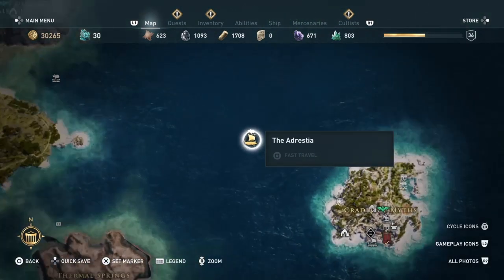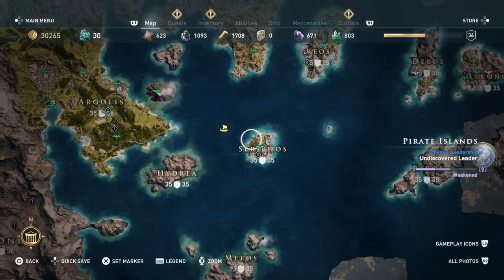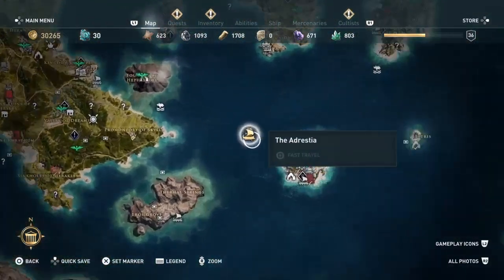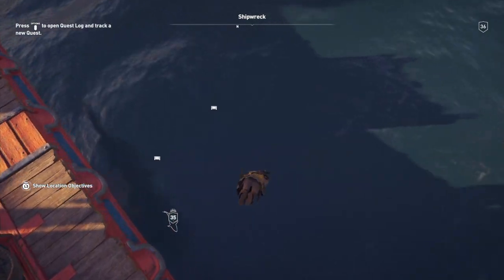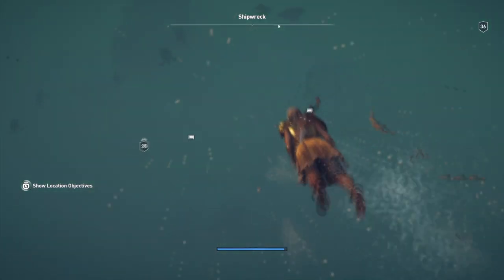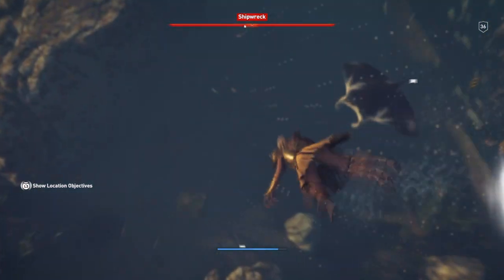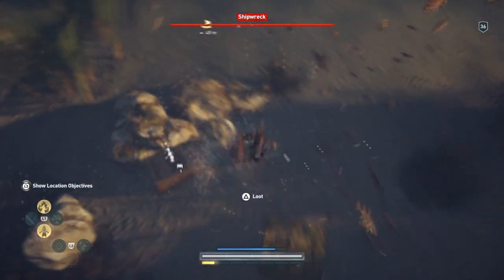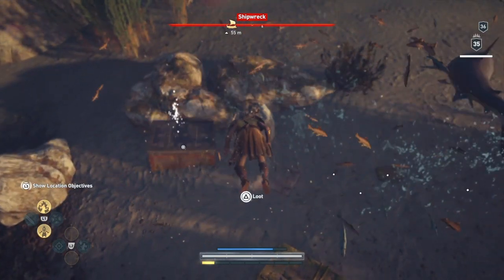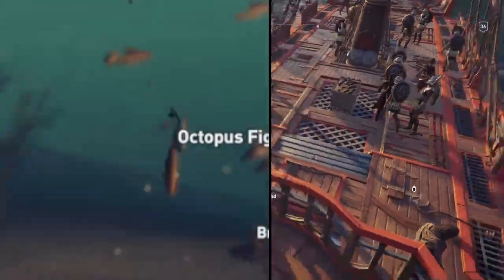Moving straight into the next one, which is the Octopus, which is another rare one. It's located at the aptly named Shipwreck, which is between Seraphos and Argolis. Diving into here, I actually saw two things I didn't know existed in the game, which was sea turtles and stingrays. I thought the stingray was going to come and murder me, but luckily he was too scared. But here it is, and I'll just quickly run up and show you guys.